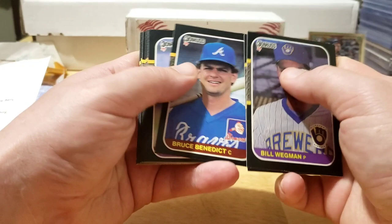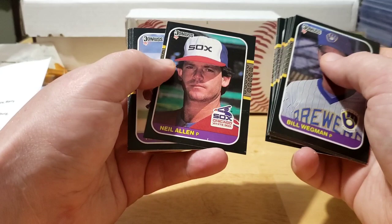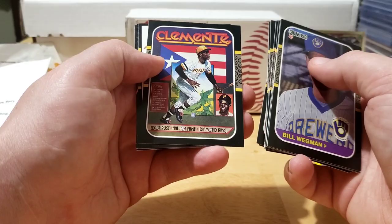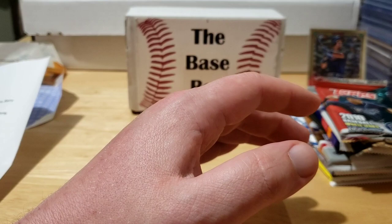Curtis Wilkerson, Bruce Benedict, Lee Mazzilli, Joe Cully, Kirk Gibson - infamous Kirk Gibson - Juan Samuel, Andre Thornton, John Moses, Neil Allen, Rich Aguilera. There's a cool Roberto Clemente card, I like that one. Dave Winfield Diamond Kings, a Lee Lacey and a Junior Ortiz. Didn't get any of the ones we were looking for in that one, but we got a lot of packs to go.